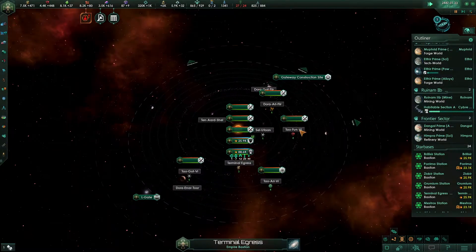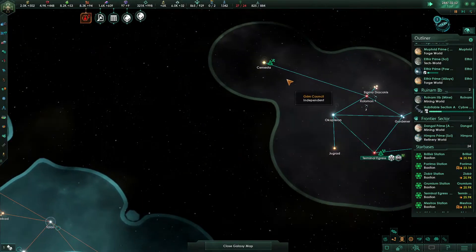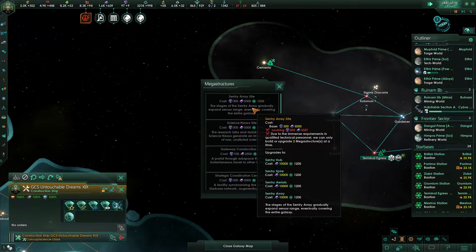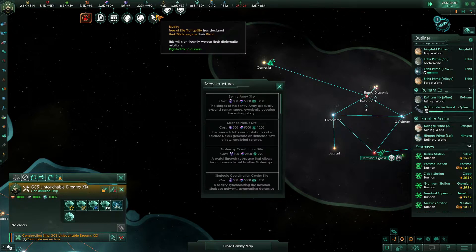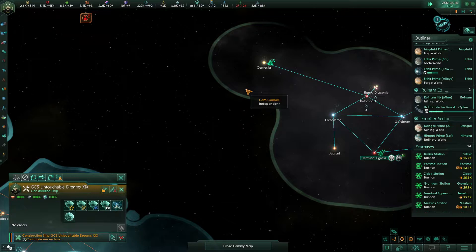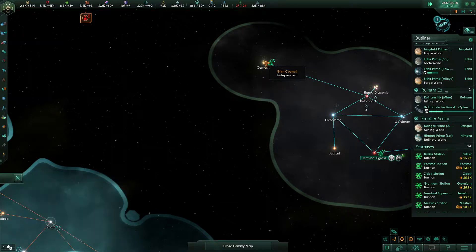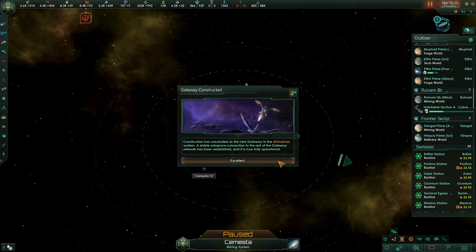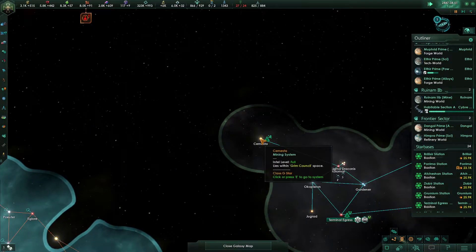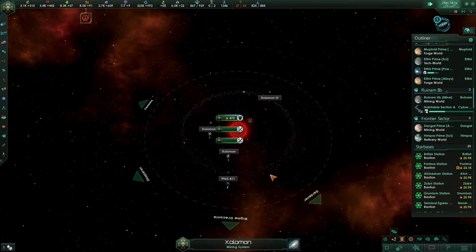How are we doing on our gateway construction site over here? We haven't started it — we should do that. So in terms of our megastructures, I want to put the Sentry Array up here. The Sentry Array will eventually cover the entire galaxy, and this is kind of the safest position that we've got in some ways, so I want to have that. That said, we might want to consider upgrading this to a Bastion — that would definitely hurt our Starbase cap, but I wouldn't mind being able to defend it a little bit better. Let's do it.